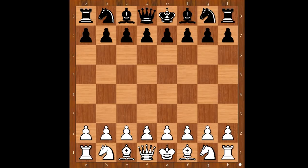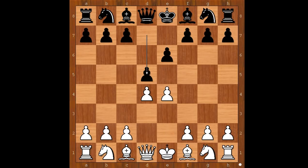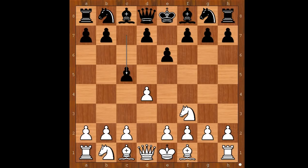Aronian had the white pieces and he started with d4. Magnus Carlsen played e6, inviting e4 and the French defense. Aronian played knight to f3, so if e4 then d5, the French defense. We have knight to f3, c5 — the Sicilian defense. And now g3, the closed variation.